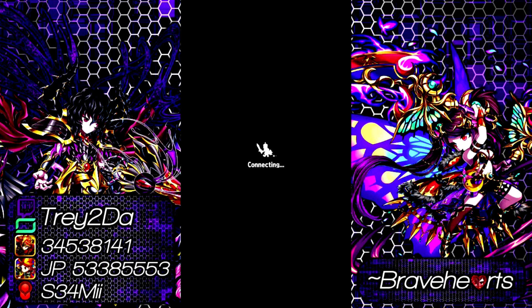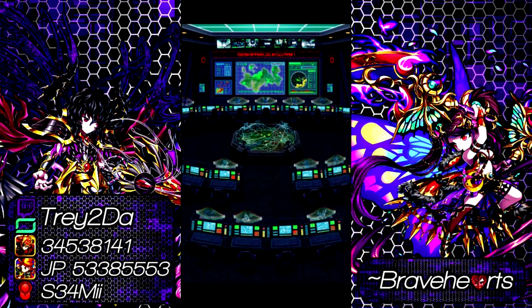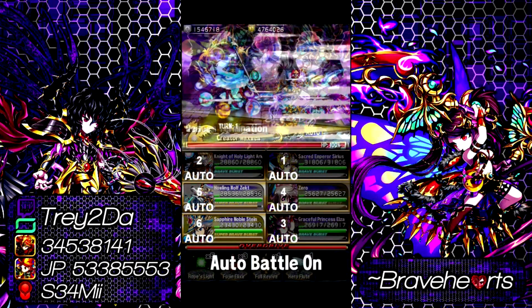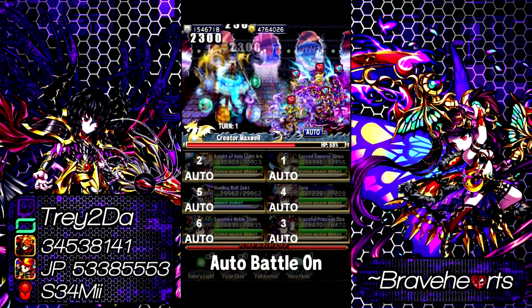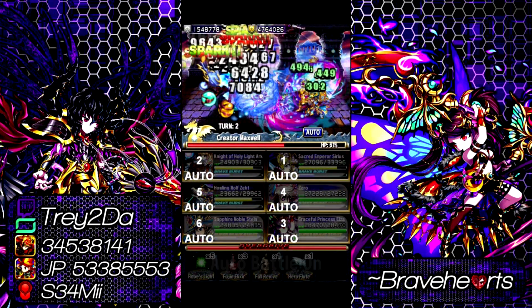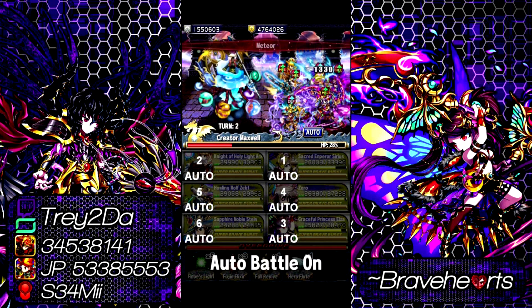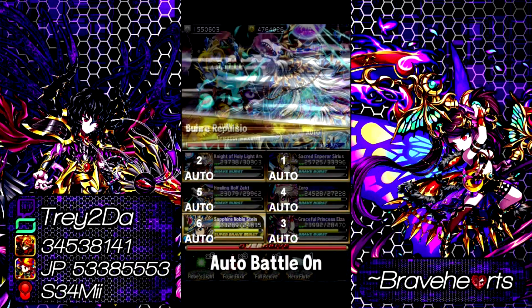Next we're going to talk about Serius. The main reason we bring Serius is the attack, defense, and recovery boost — and also the BB gauge fill from sparks, which helps keep our BB gauge up. His UBB will also come in handy against the final boss. Main reason we brought Art is that he has the highest attack boost among the units, and Art has the paint with elements, which helps ensure we're getting elemental damage in for more overall damage dealt.